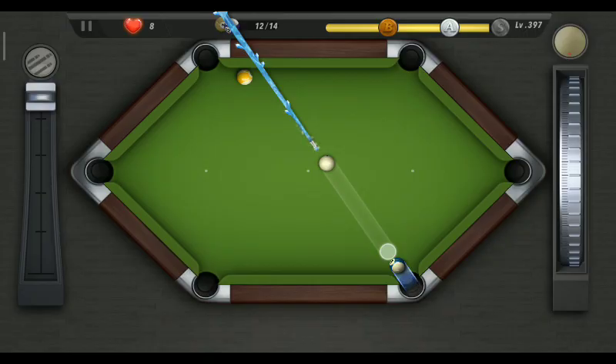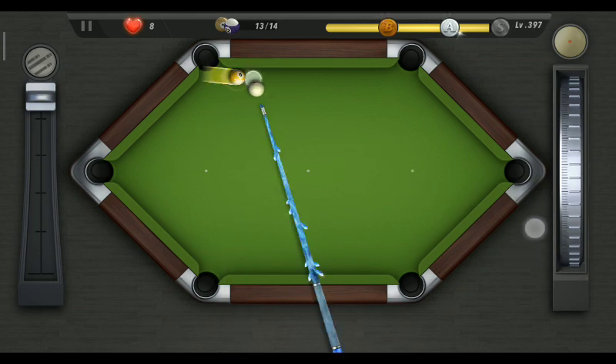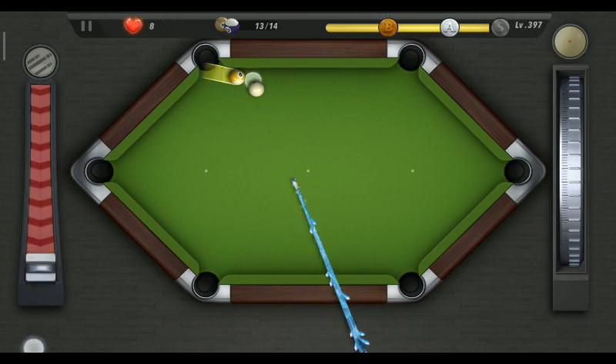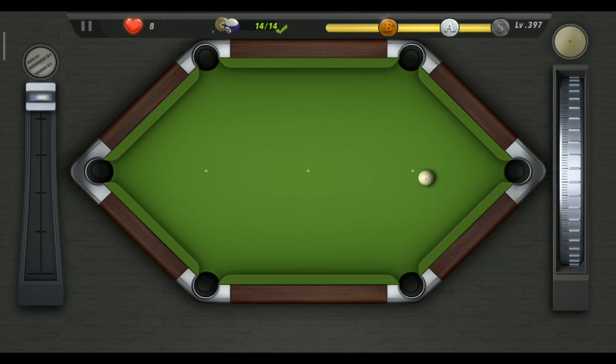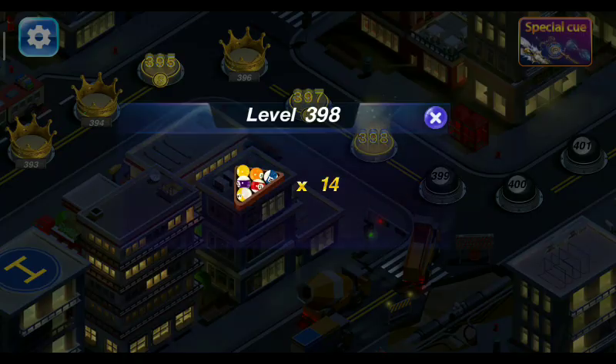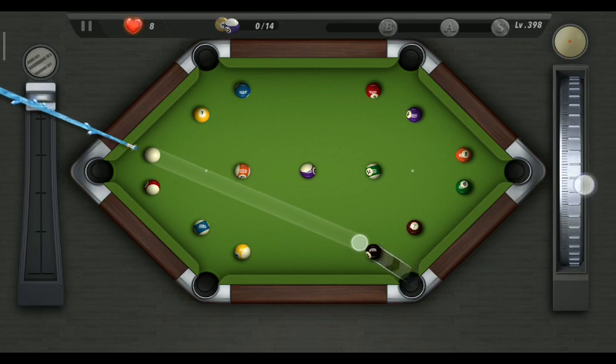I should go for a reverse spin. Oh my god, I cannot scatter that ball. This will not go I think — oh my god, it has gone! It has gone — I never expected that! So this is level 397, guys. Please like, share, and subscribe — it's absolutely free, please show me some support. Subscribe my channel for more entertaining videos like this.